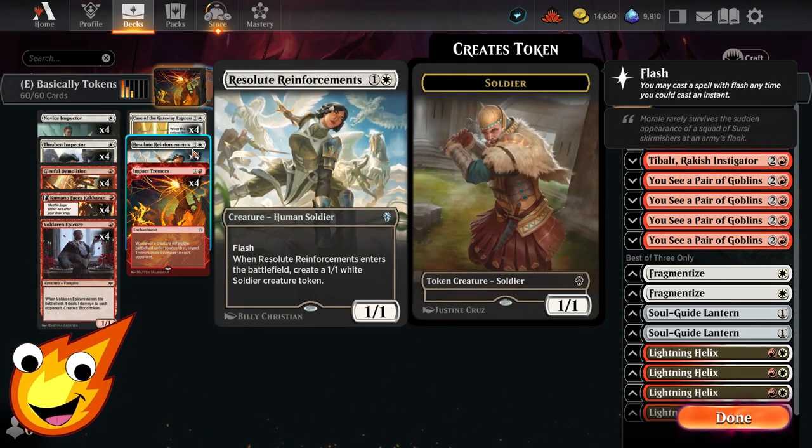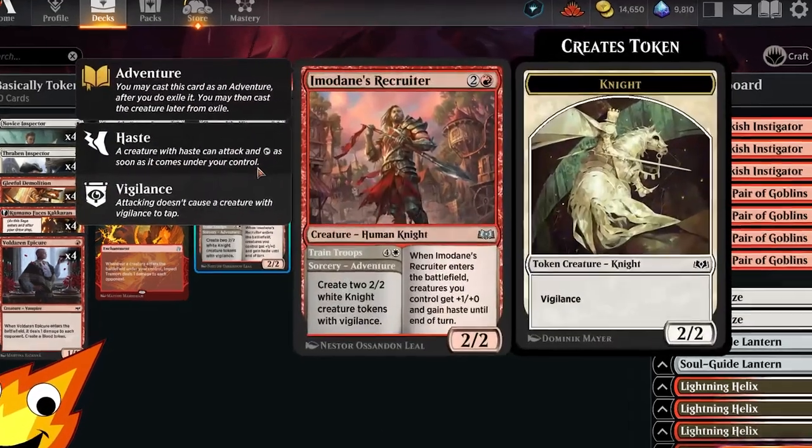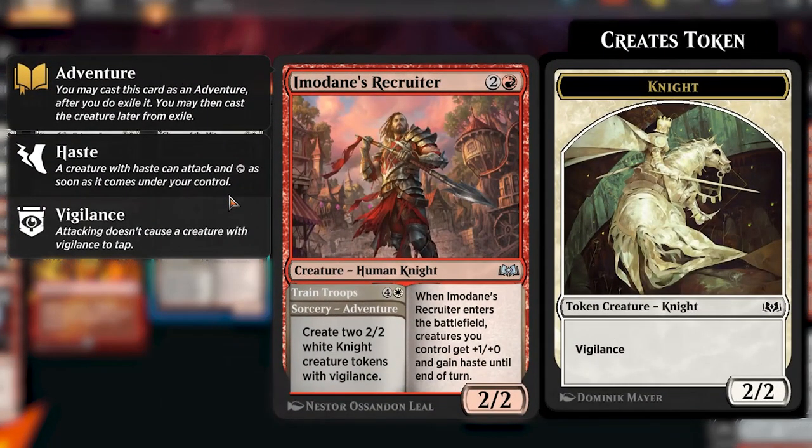In the two-drop slot, we have Resolute Reinforcements, which enters the battlefield and helps us create a soldier token to again help us go wide. In the three-drop slot, we have Immodane's Recruiter. This ETBs with an ability to pump up all of our creatures +1/+0 and gives the entire team haste until end of turn. It also has a sorcery piece — for five mana you can create two 2/2 white Knight creature tokens with Vigilance.